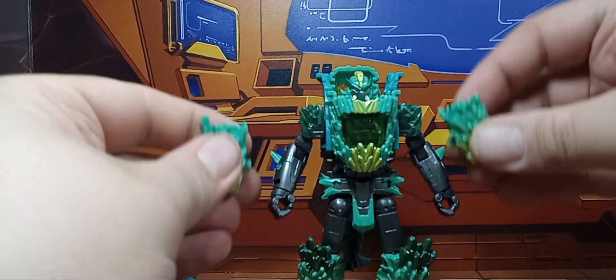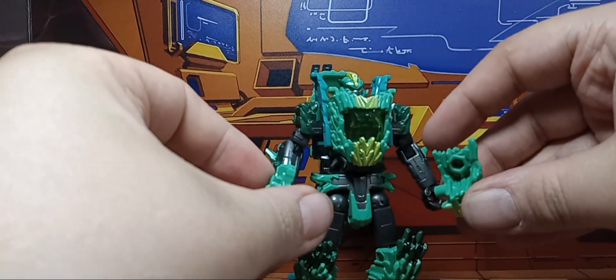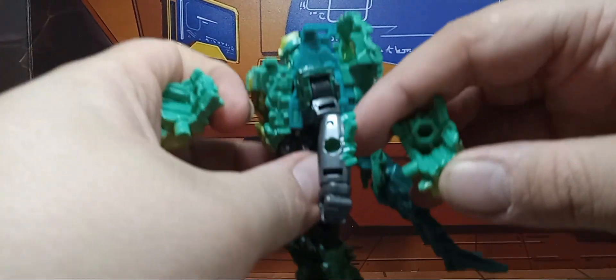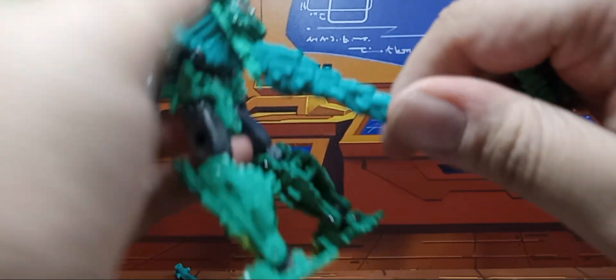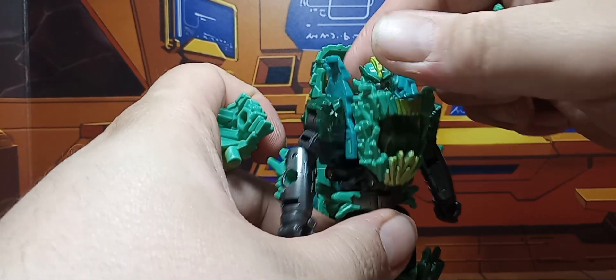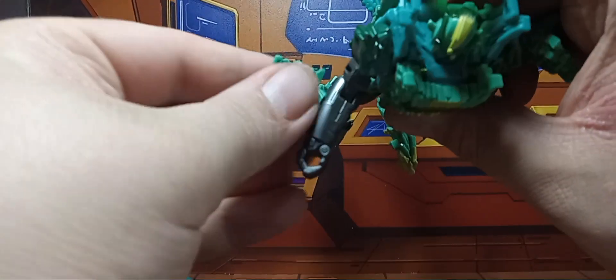Weapon-wise, you can do all sorts of things. You can plug these in up here as shoulder guns, or put them in her hands. They can go back here, but the rotor kind of messes with it — you can kind of just do it however you want. Personally, I kind of like the hand blaster a little, but I wish there was some way — the arms make it look a little too plain.